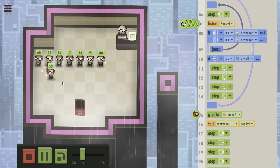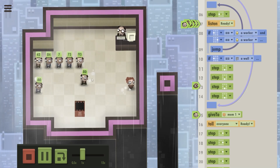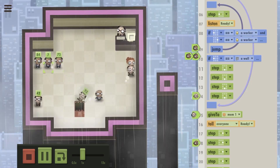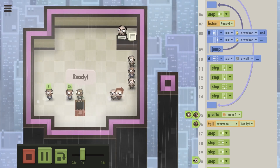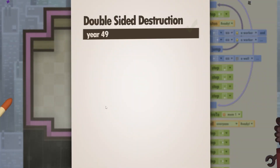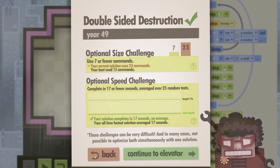It worked — 17 seconds! How did it suddenly work? I didn't change anything. I have absolutely no idea what I did. So let's check it out again. She goes first, skips all this bullshit and says 'ready.' Now they both go. The left guy goes the long way around and these two got already triggered by the right side guy. This was close, but they didn't cut each other off. Last data cube shredded — 17 seconds. Optional speed challenge completed.